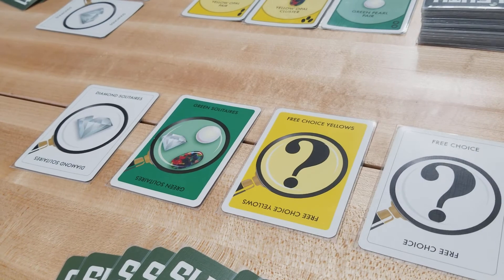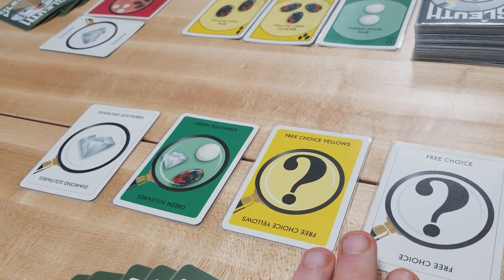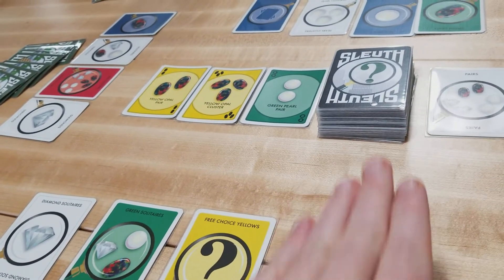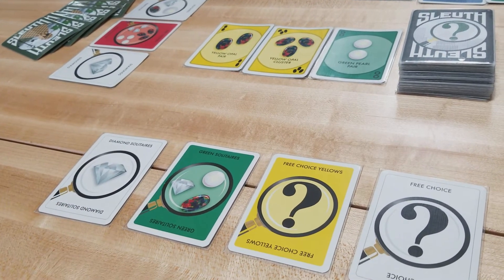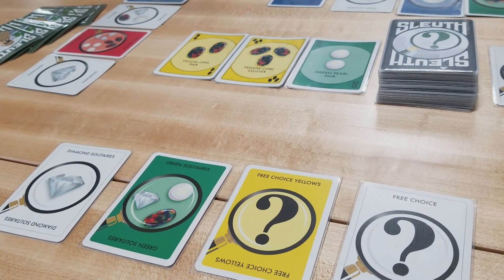The other option a player has on their turn, if they don't like any of their search cards, is to discard all four search cards and draw four replacements. However, if they do that, they don't get the opportunity to target and ask another player a question that turn.